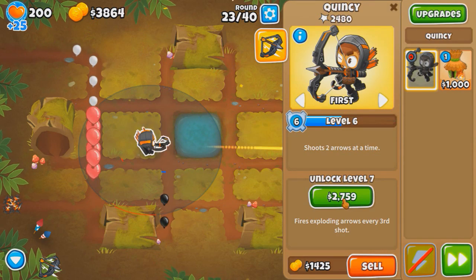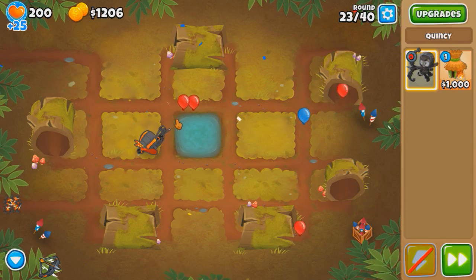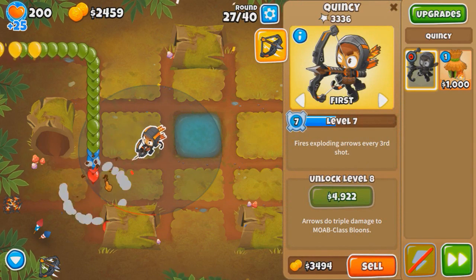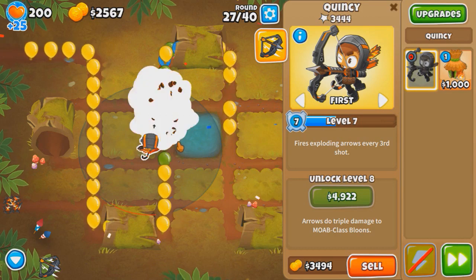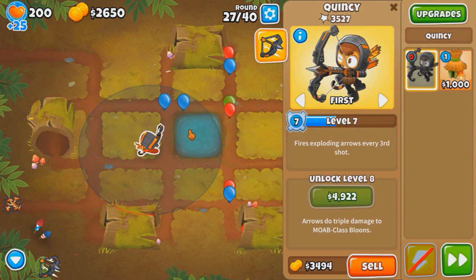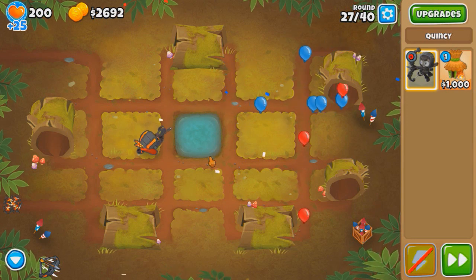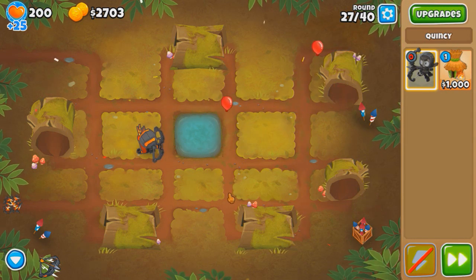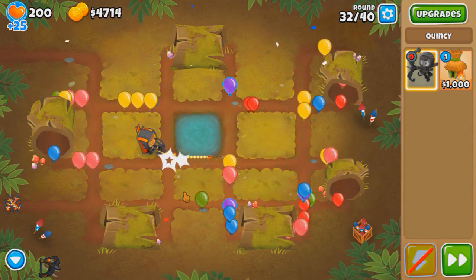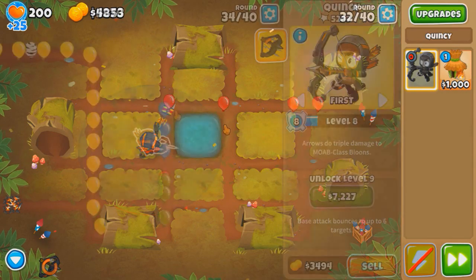I can get him right now and I think I want to. Let's do it — level 7. Let's watch the piercing exploding arrows. I do need to use the ability right now. I'm hoping to get the ability back for round 35, but I don't know if that timing was too early or too late. Either way, we'll definitely survive this round with a lot of room to spare. Ability coming in clutch there.